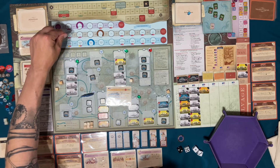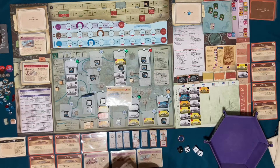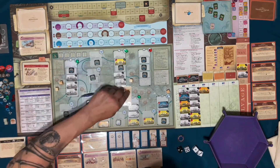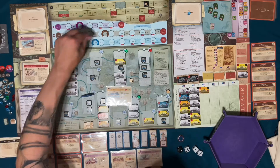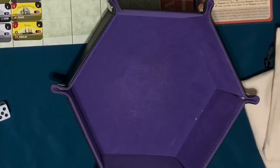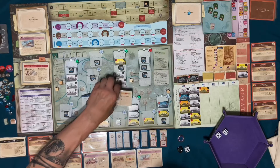I can utilize the crew and I can utilize the hull. So pass and collect treasure or gain one crew, which would be nice, or fail and lose the hull — don't want to do that. I'm going to utilize the crew, that's a plus two, and I can utilize a hull which is plus one. So I have a plus four and I need a nine. Easy pass!